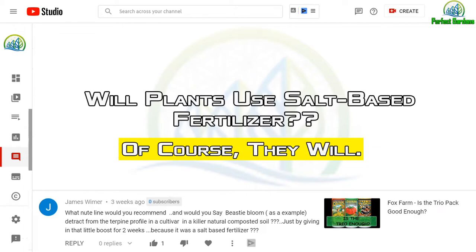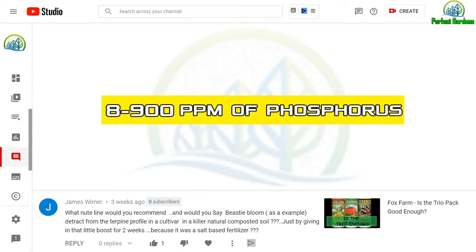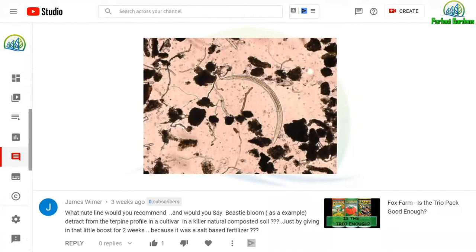Plants will use salt-based fertilizer — of course they will. A salt-based fertilizer is kind of like an IV, or going up the rectum: you're bypassing the kidneys and your natural filtration system. Where it begins to be counterproductive is when you're hitting about 800 to 900 parts per million of phosphorus specifically — that one specifically really begins to affect your microbiology.